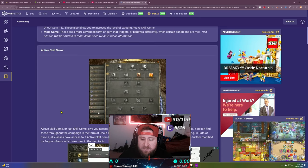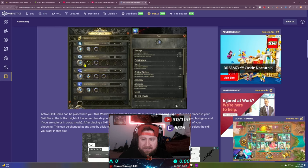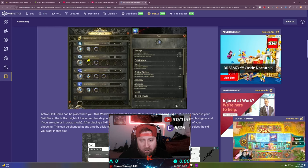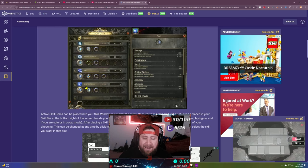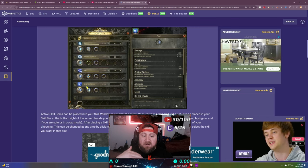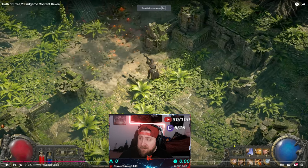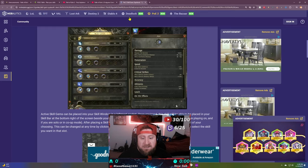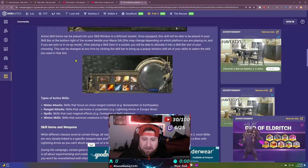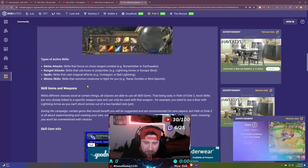Active skills are just your skill gems. You're going to have things like arctic armor, arc, cast on shock — these are all your regular active skills which will appear on your skill bar down in the corner. Any active skill that you put in will appear on your bar, and this is what you use to fight with.